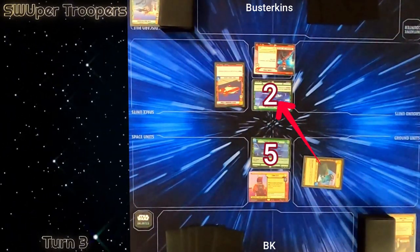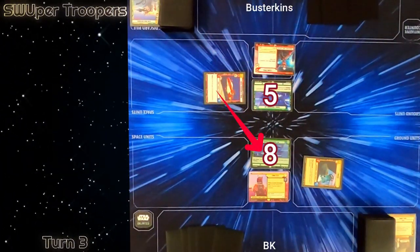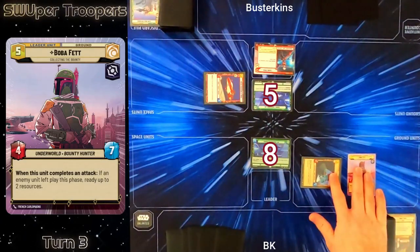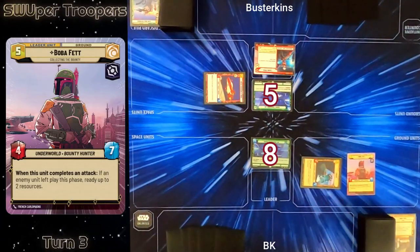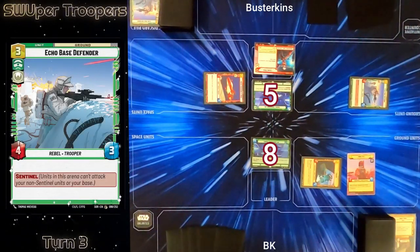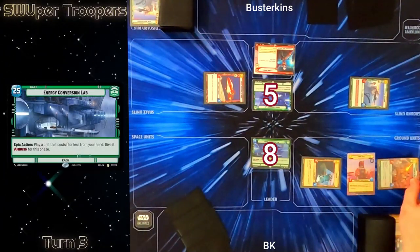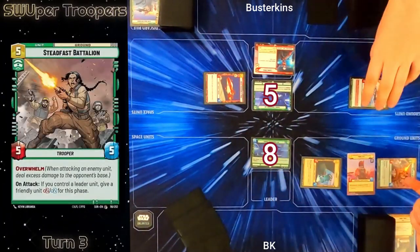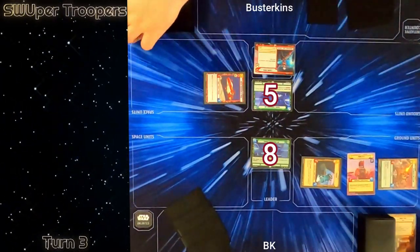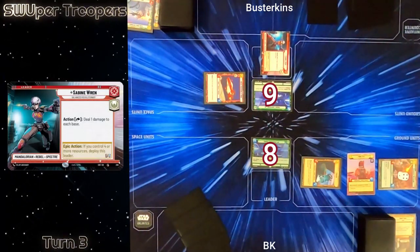On turn three my first action is to attack his base with Greedo bringing it to five all. He then attacks me back bringing me to eight with that sweet A-wing. Back on my action I bring out Boba Fett as a leader unit — thanks to Resupply it allows me to put some early game pressure back on Sabine. He plays another Echo Base Defender just to gum up the works, but I have a power spike turn: I use ECL's epic action to ambush in my Steadfast Battalion. It gets plus two plus two and I smash it into EBD, bringing him to nine in the process.